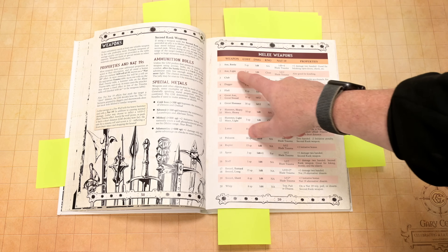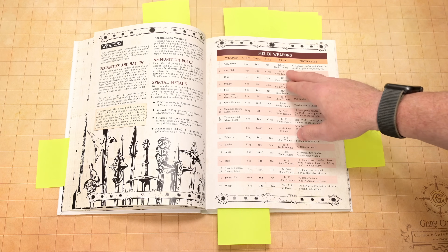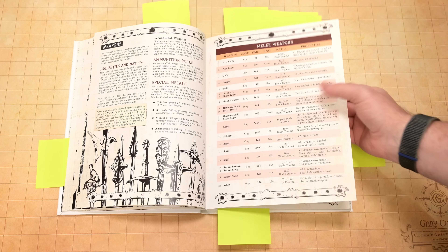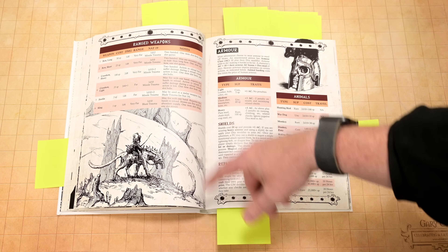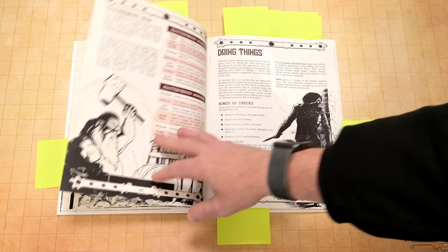When you look at your weapons, you've got your cost, your damage, your range, and then your natural 19. A lot of weapons will do something on a natural 19. A natural 20 in this game is a critical hit, but a natural 19 might also do something — often they are special trauma. And then we've got special properties, ranged weapons, and your armor.